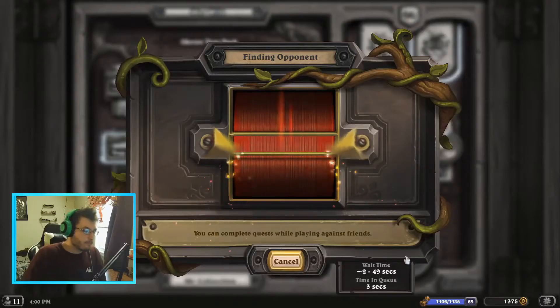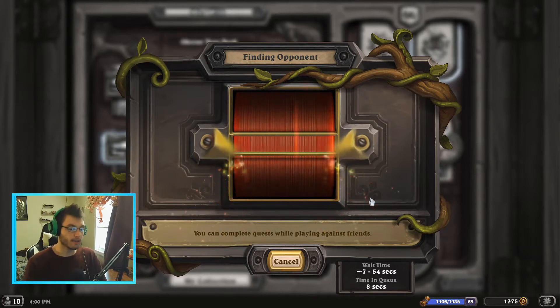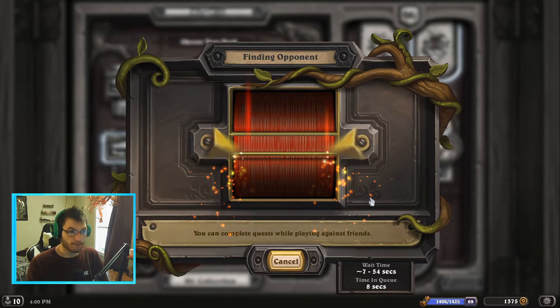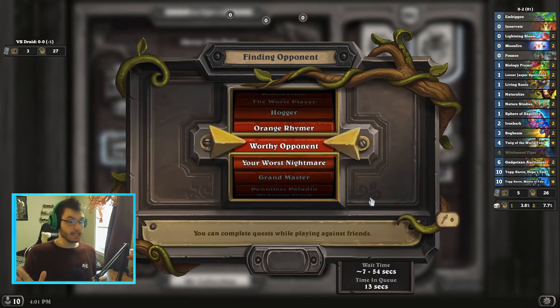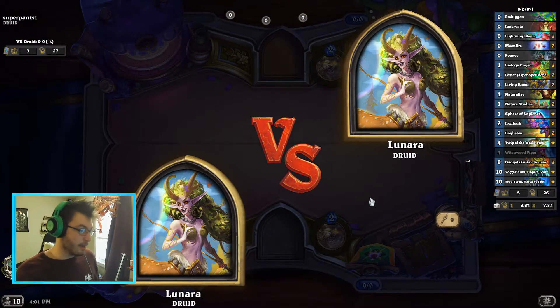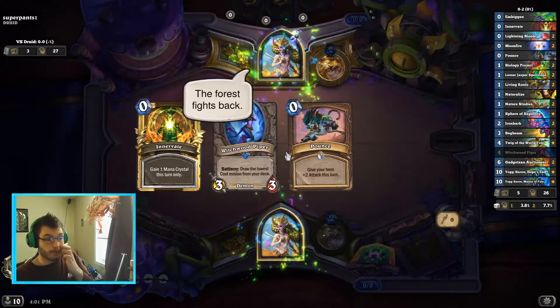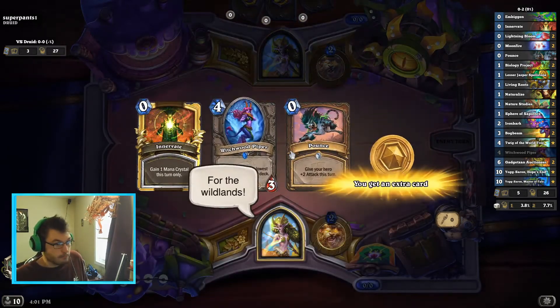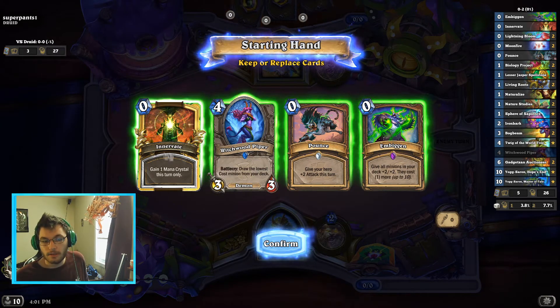This is the most hyper-efficient Yogg deck ever. I've never seen a deck that can play enough spells to almost cap out Yogg and play him on turn six. This is the deck if you want to play Yogg-Saron — play this deck. I'll put a deck code in the chat after this. If you're against a non-aggressive deck, you just win.